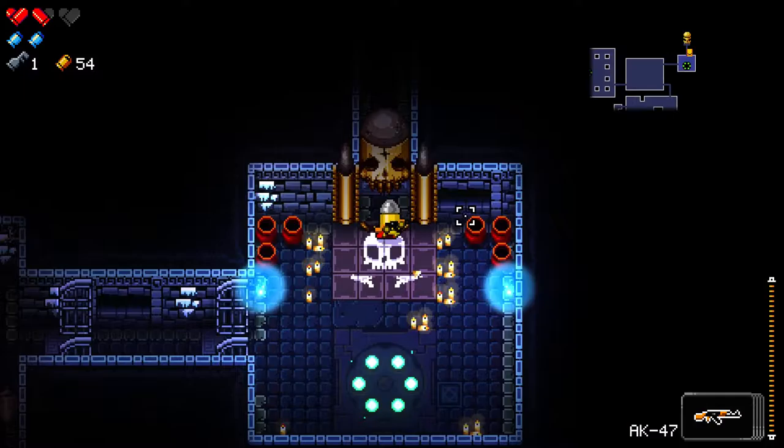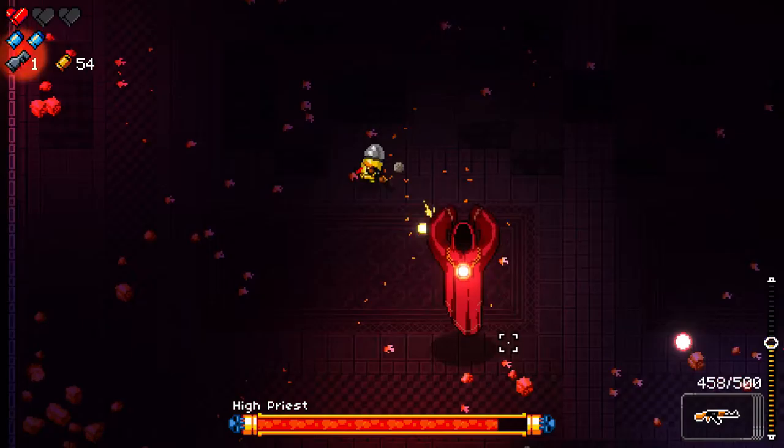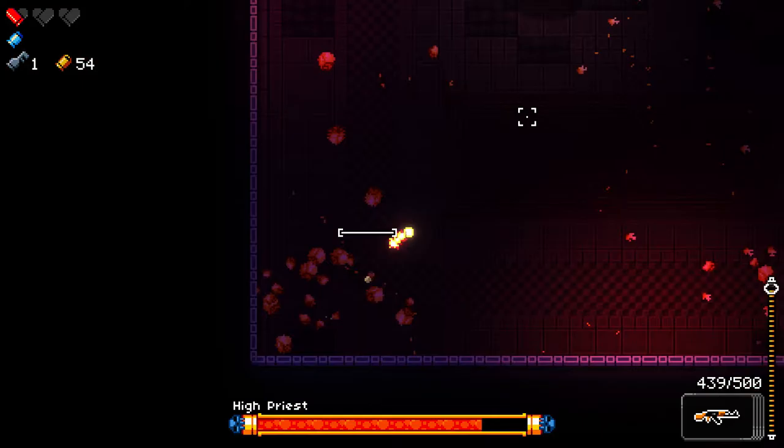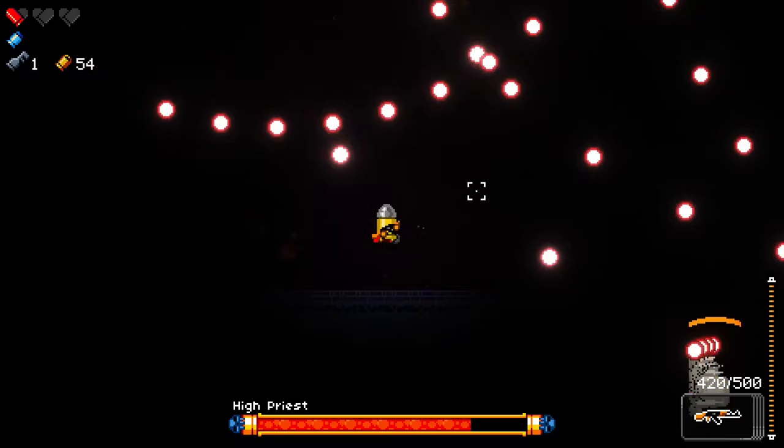We'll go straight to the boss. Blasphemy and the AK should be the right choice. High Priest is just an indication that I'll die here. Yep, it's ok — I will die. AK-47 doesn't seem to be doing as much damage as I would like, but it's still a pretty good gun anyway.